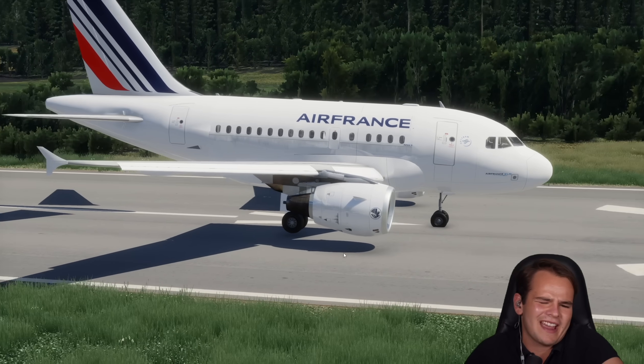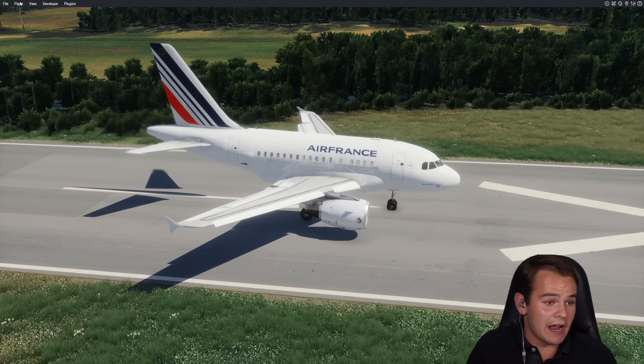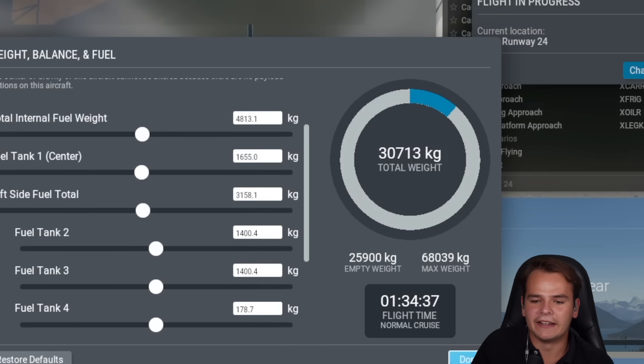Might be the Pratt & Whitney versions — I can't even tell. Anyway, we are able to fly super well. We weigh a lot less than the A318 even. Look — 30,000 kilograms. This thing weighs pretty much nothing. So that's great.